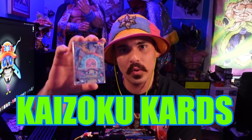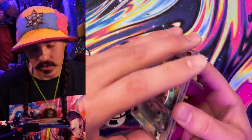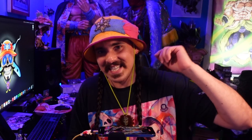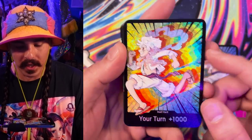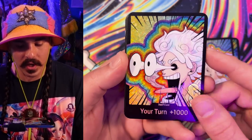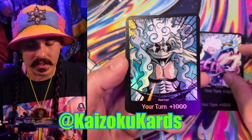Before we get too deep into it, a word from our sponsor, Kaizoku Cards. If you haven't heard of Kaizoku Cards, they make some very cool, shiny custom leader cards — I make them. This is a custom leader card; it comes in a case with text on it for these higher-end serialized leaders. Something very exciting coming up: Gear 5 is coming to the anime, and in the hype of that, I'm doing a collaboration giveaway with Kaizoku Cards, Azeroth Chaz, and HZ19 Art. You can go to Kaizoku Cards Instagram at Kaizoku Cards to follow and learn more about the giveaway.